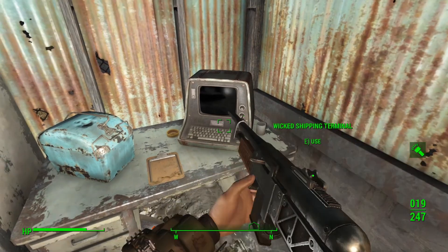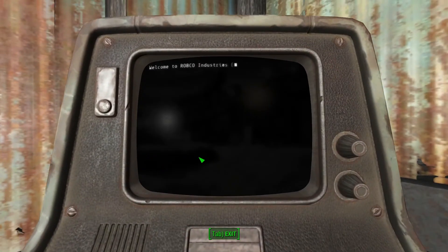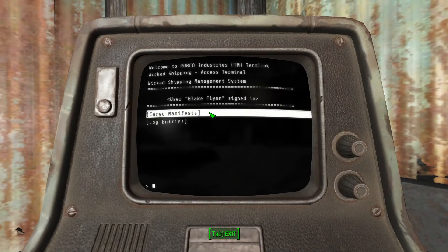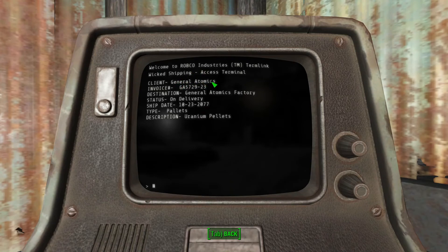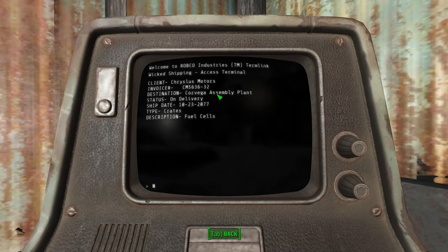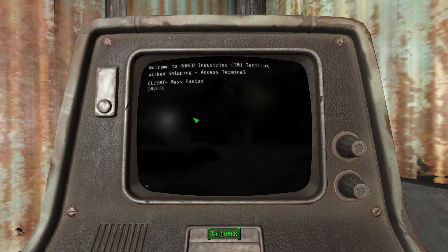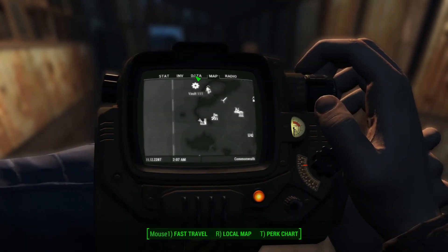Anyway, let's get on the computer. What you're looking for is the cargo manifests. Each manifest will tell you a destination for a truck. One here is General Atomics, this one here is the Corvega assembly plant, and this one is Mass Fusion. With each one that you look up it will actually update on your map.